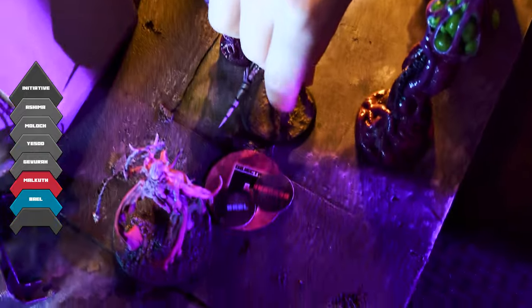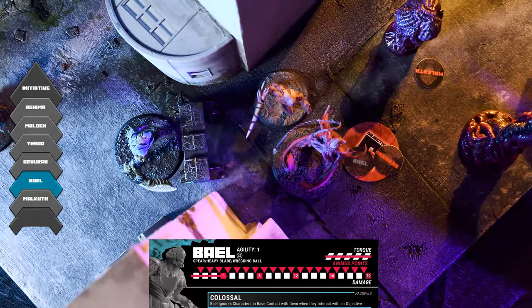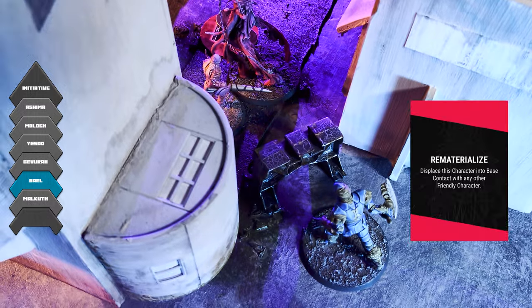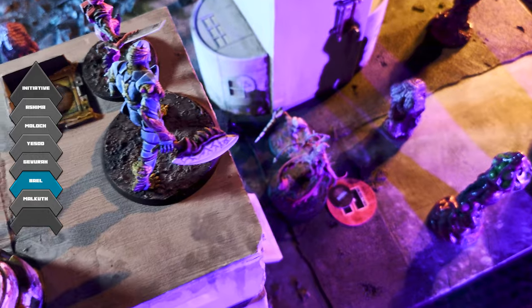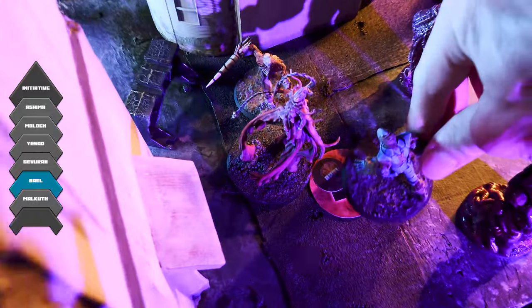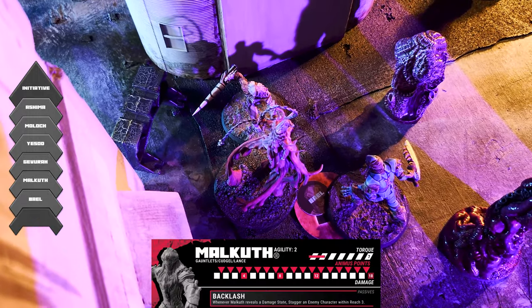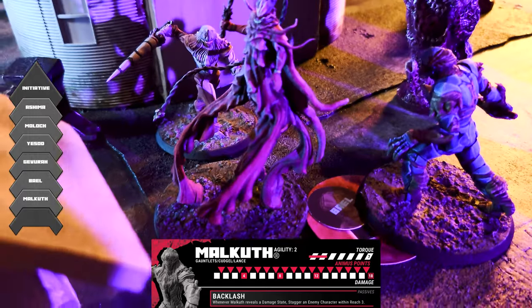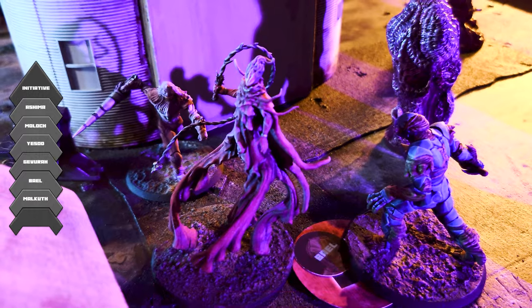As Bale can't pay the torque costs for reactions, Malkut seizes the opportunity, using their agility of two to get Bale within reach of their lance. They lower their initiative by two and strike Bale, inflicting two damage, two torque, and triggering Bale's first damage state. The damage state is revealed to be Rematerialized, letting Bale immediately displace into base contact with a friendly character — they choose to displace next to Ashima on the roof of the adjacent building. Now in perfect position to get to the objective, Bale dives down, revealing a combat order to target Malkut with their weapon technique, Crushing Blow. Malkut blocks by paying two torque, reducing incoming damage and torque in half and granting them cover. Bale's heavyblade slices into Malkut and pushes them into the wall, inflicting three damage, one torque, and staggering Malkut, dropping them one initiative position.